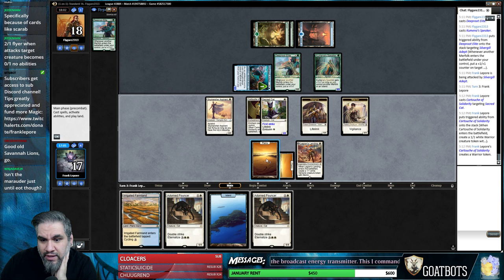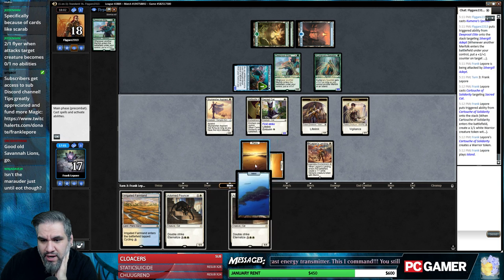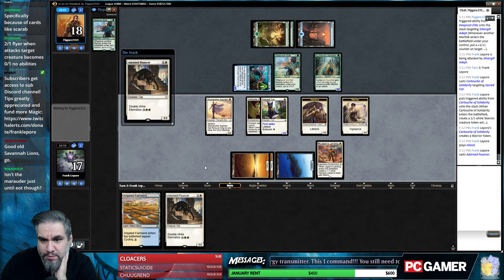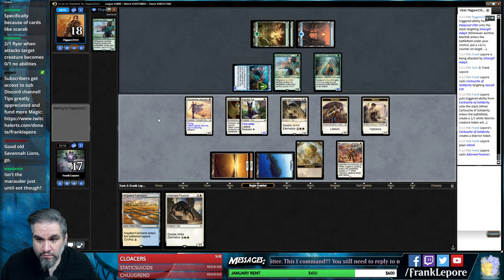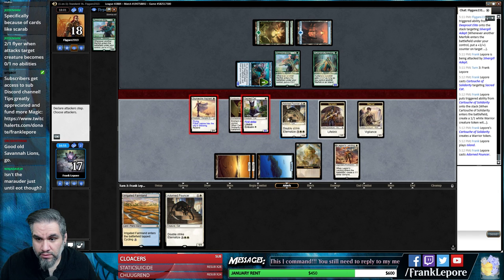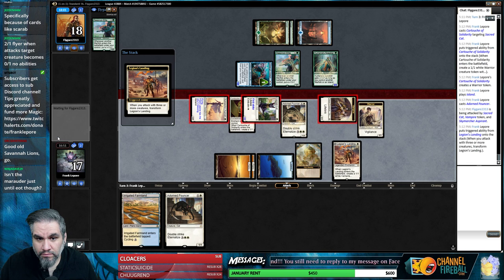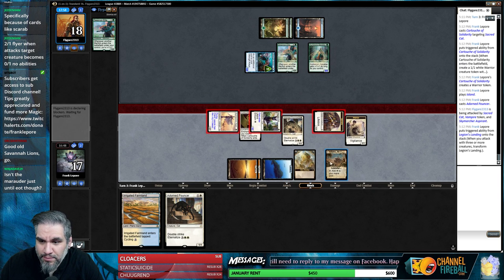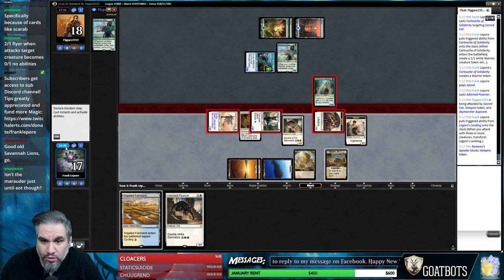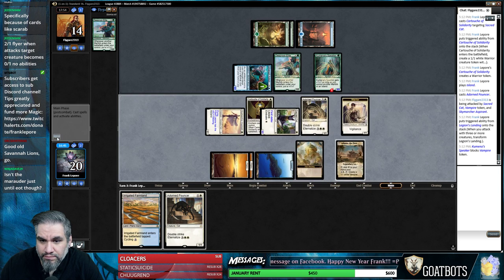Pretty sure we're just playing Island and Adorned Pouncer here to get the City's Blessing. If we had Slash here it'd be great, because we can actually Slash this guy before it just eats our one-one. Our board seems pretty reasonable here.